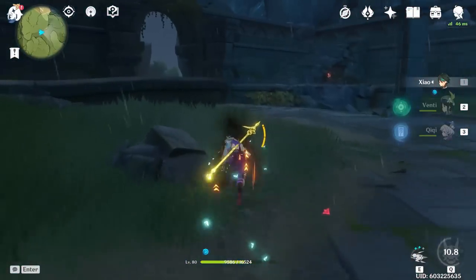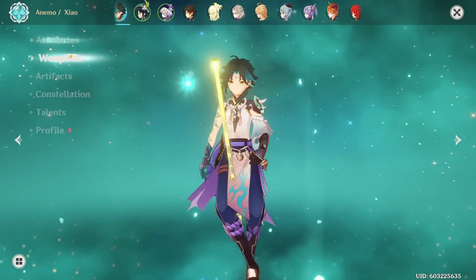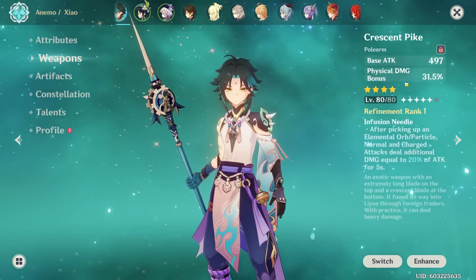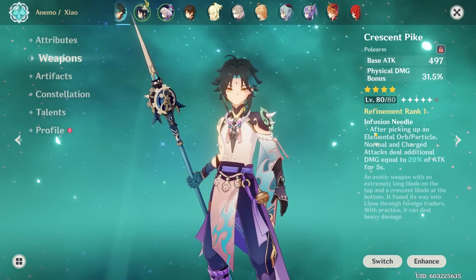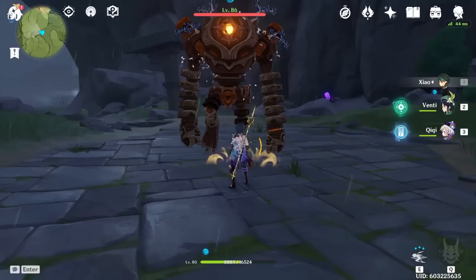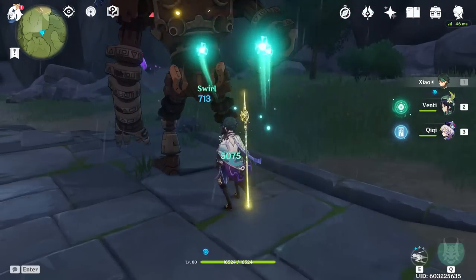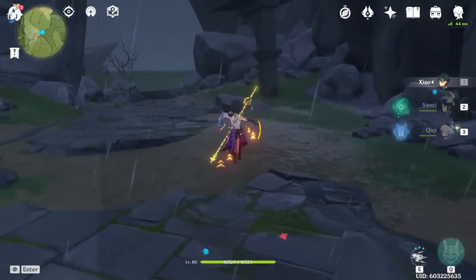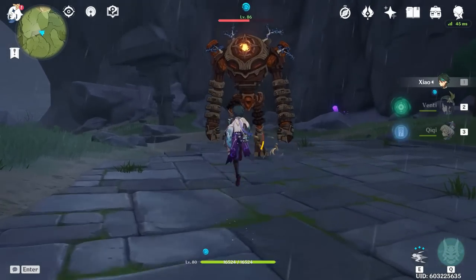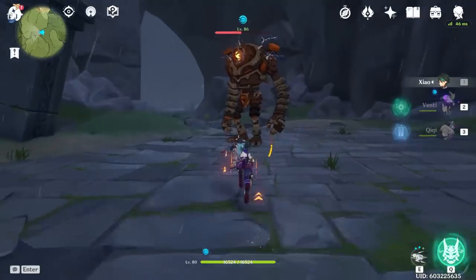The Starglitter plunge hits 15k. Switching to the Crescent Pike: attack is at 2000 and we get a 32% physical damage bonus. After picking up orbs, there's an additional small hit. Basic attacks hit 361, those small proc hits crit for 191, the E hits 12k, and the burst plunge hits 15k.